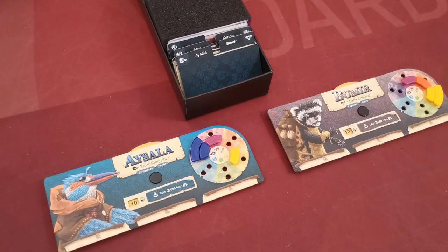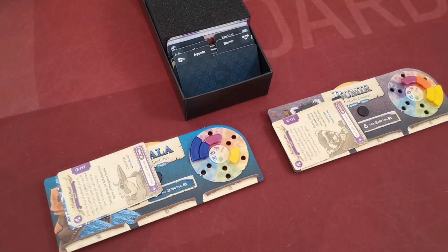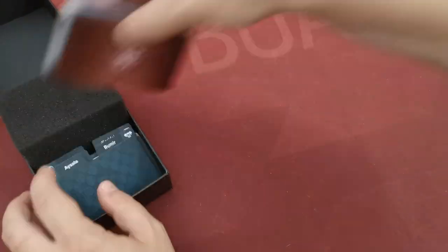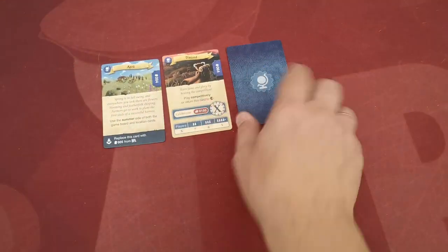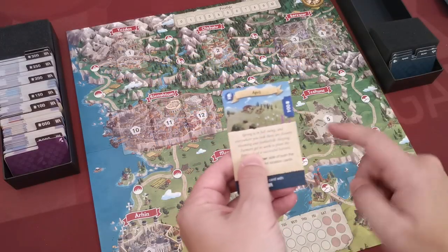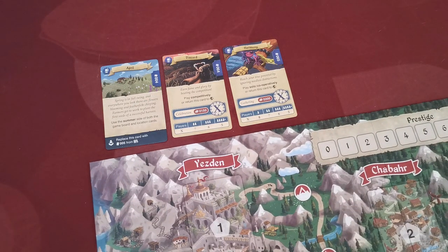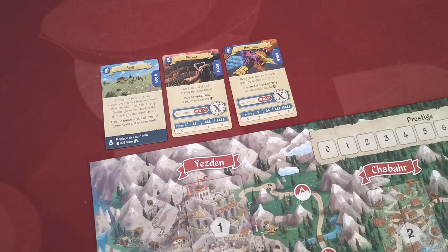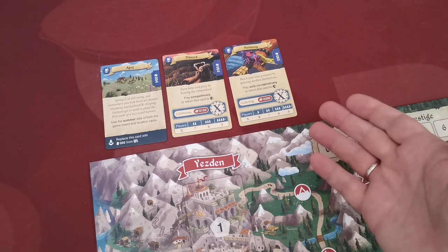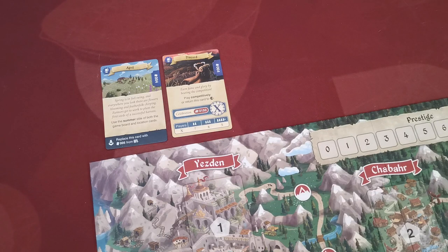To set up a new game, place the two trays somewhere everyone can reach. Each player selects one adventurer and takes all adventurer cards from behind the corresponding divider. Players take all cards from the globe deck and separate them by type. Reveal the global status cards — one determines the current month of the game and the side of the board to use. Players must now decide whether to play cooperatively or competitively. If playing competitively, return the harmony card behind the global divider; if cooperatively, return the discord card instead.